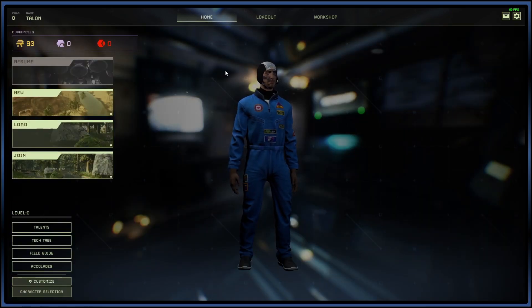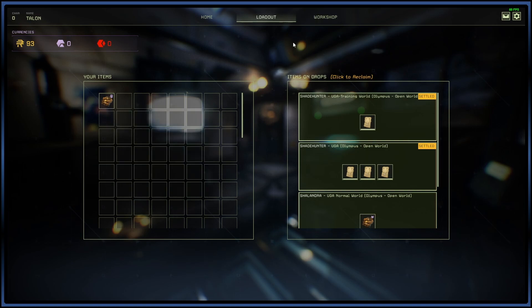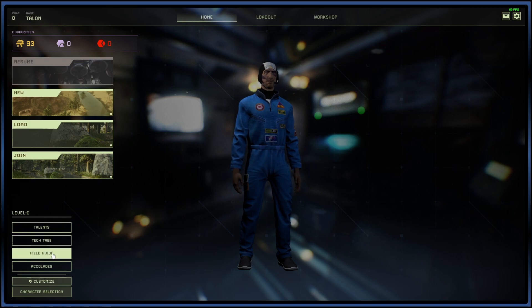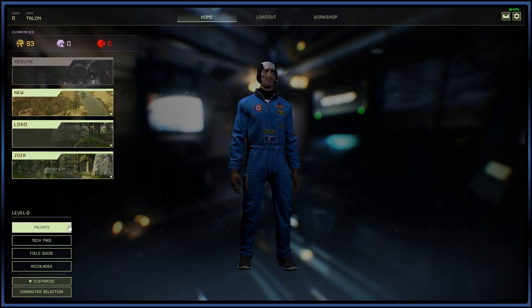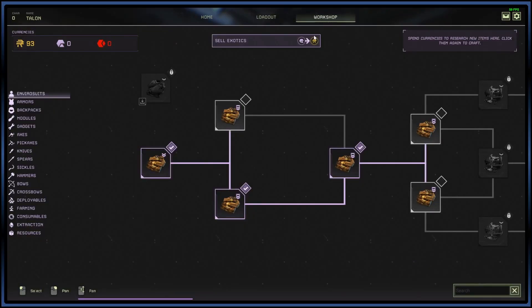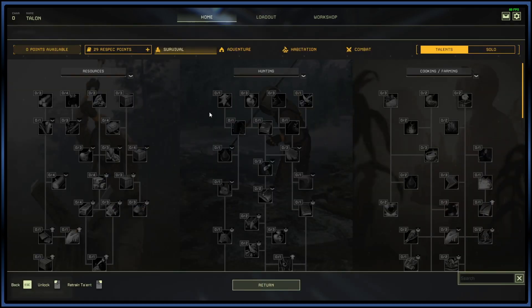Everything in this window seems to transfer between different characters. You have a loadout — because I've opened it up with another character, I can have that suit on this new character. You have the Workshop that opens up with all your characters, and the Field Guide and Accolades that open up for every character. The talents and tech tree, however, are per character.